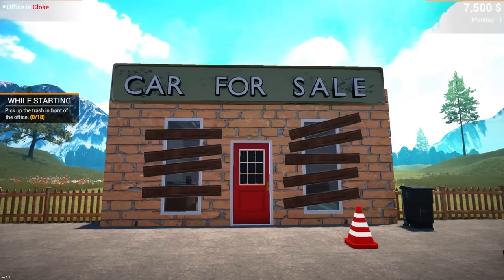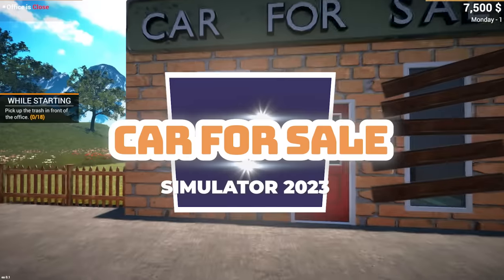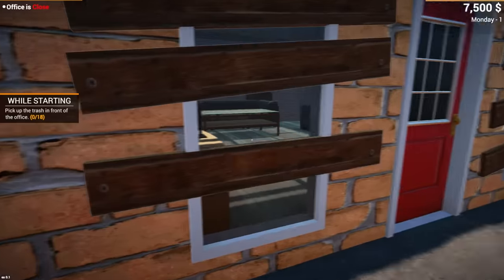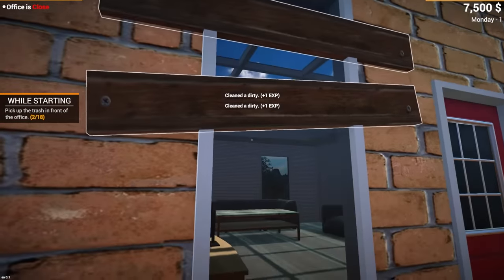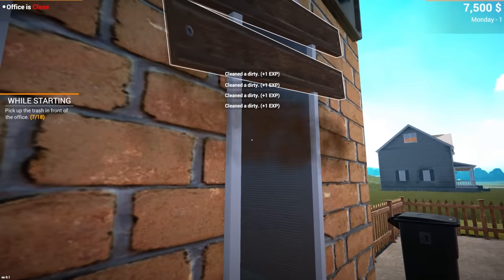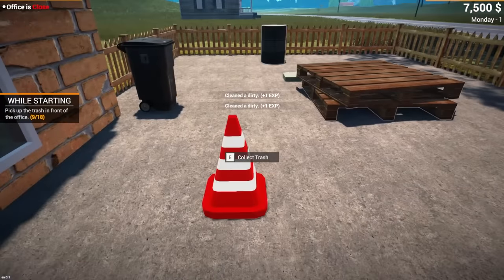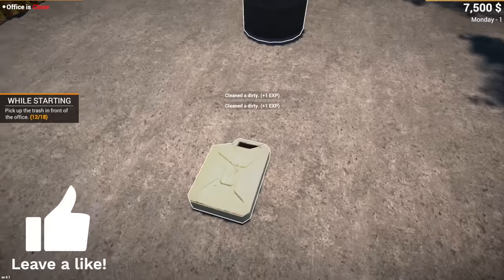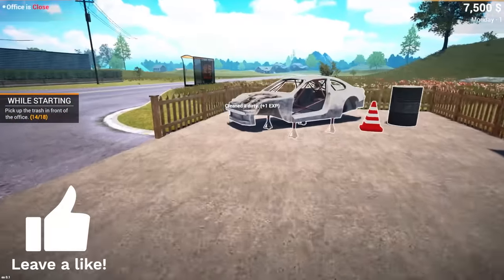We played the demo and loved it, and it's finally here — Car For Sale Simulator 2023! The office looks a little different, a little more trashy. We're gonna create the ultimate dealership today, hopefully sell people many scam vehicles. They added a ton of cool-looking vehicles that look like real ones. Let's go ahead and clean up this dirty lot and get cars for sale. If you want to see more, hit that thumbs up button.